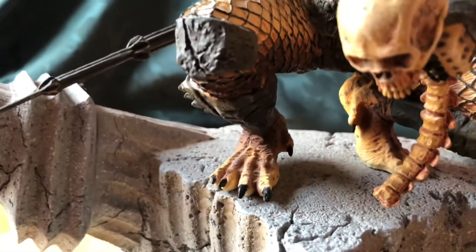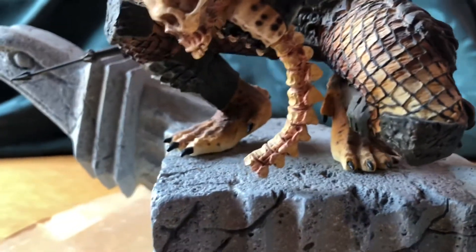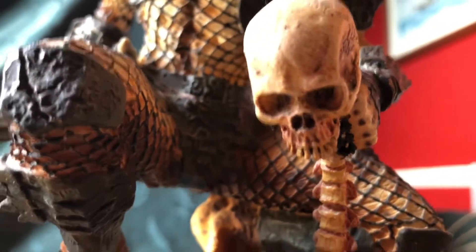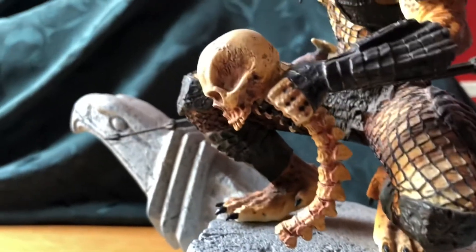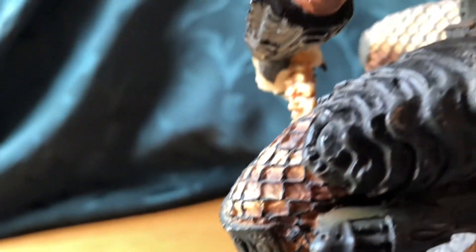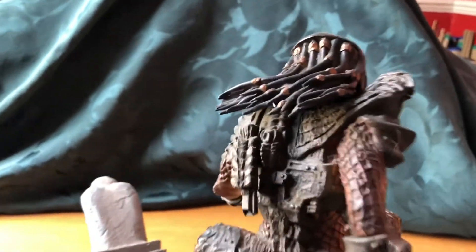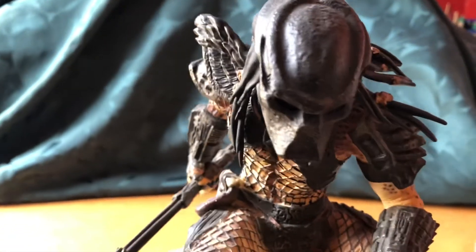I do have the box for this, but the box is actually up in the attic because this is displayed in the cabinet in the front room. It's displayed low down because it does weigh a lot, which I'll come to in a minute. There's a skull with backbone and spinal column attached to it that he's holding. There on his leg is his thrown disc, and that's his net that he utilizes in the movie. Working up his leg to some of his armor and up his back — that's his cannon in the downward position. Here are his dreadlocks, and his mask.